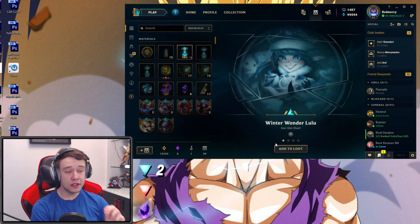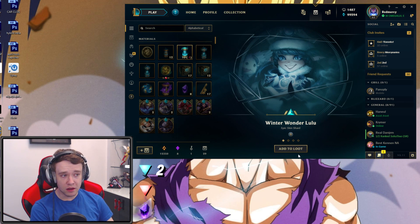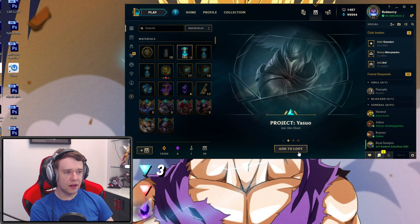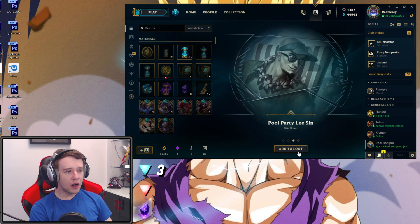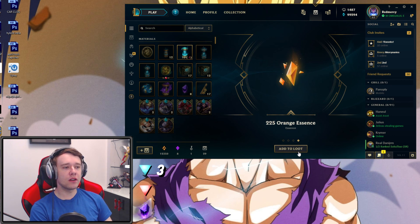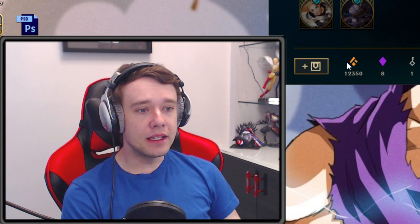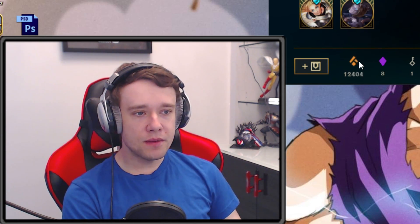We have Winter Wonder Lulu - that's two epic skin shards already, which isn't too bad at all. We have Project Yasuo - that's two in a row on the same one, three total now. Pool Party Lee Sin and - oh, we got Orange Essence. You know what, Orange Essence is heavily underrated. It's a lot better than Gemstones, I think. What the hell do you even use Orange Essence for?